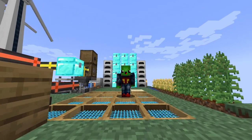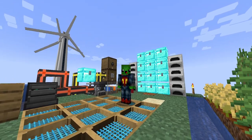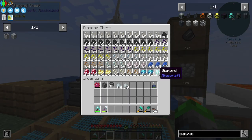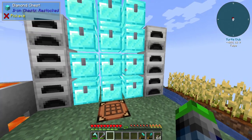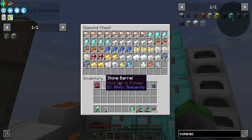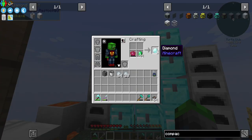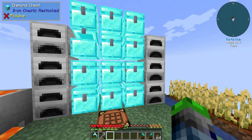Hello dudes and dudettes, welcome back to All The Mods 7 to the Sky. Last episode we set up unlimited resources and guys we have too many of them. Look at all the diamonds we have — I've been turning all the emeralds into diamonds. Just do this, bam — look at all those. That's another stack of diamonds, that's how we've been getting so many of them.